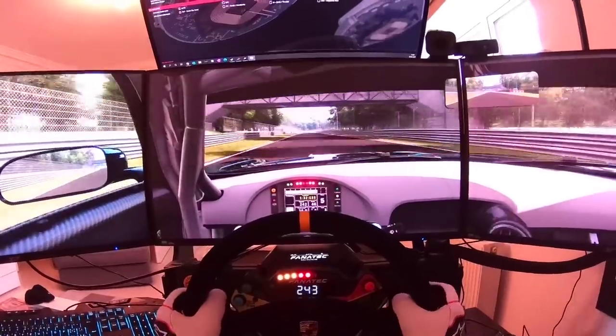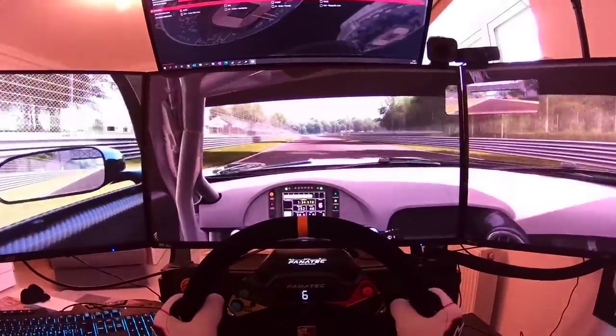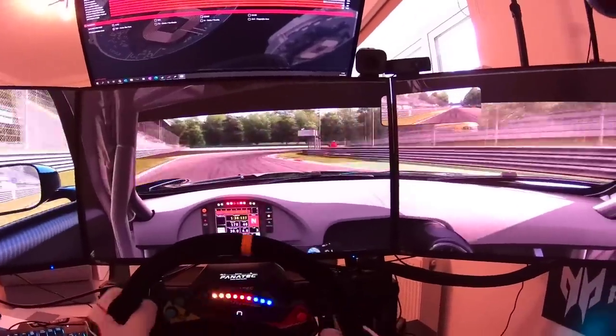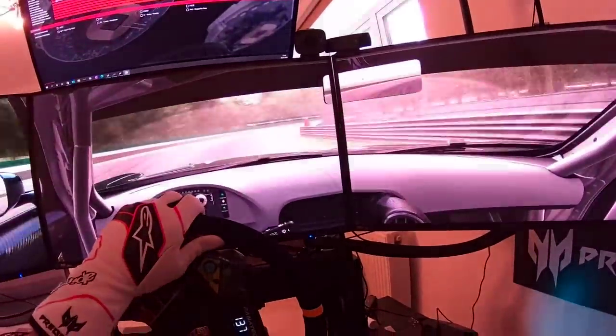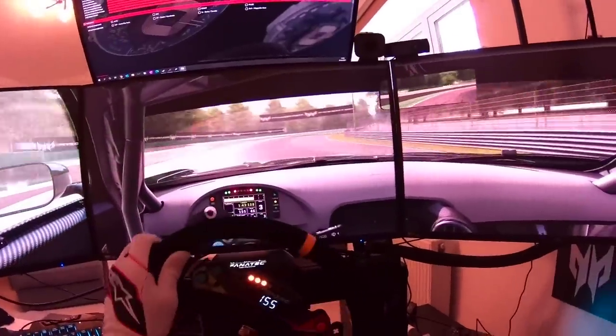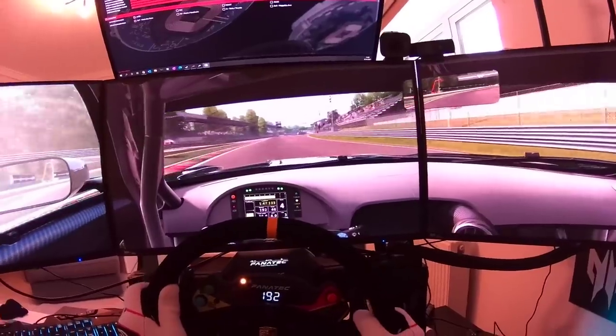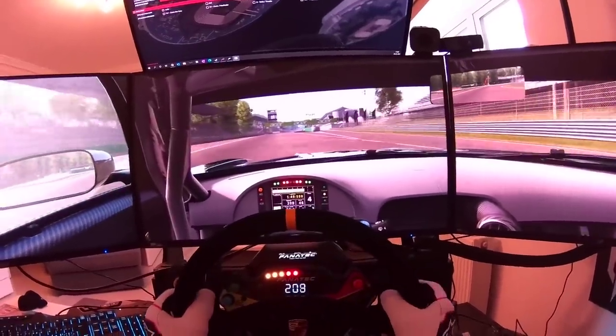Last corner — key to get a good lap time at Monza. Sixth gear again, 100 meters brake, third gear and early on throttle, fighting a bit with the rear end on exit. And onto the main start-finish line.